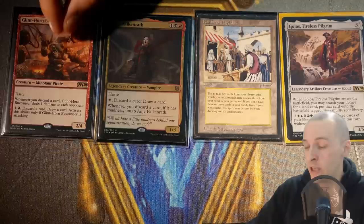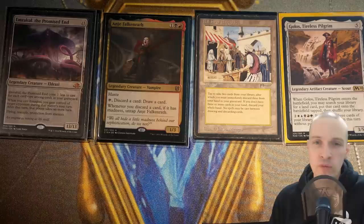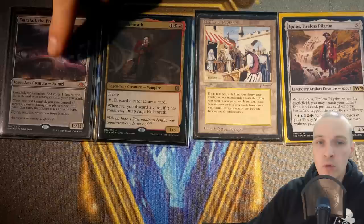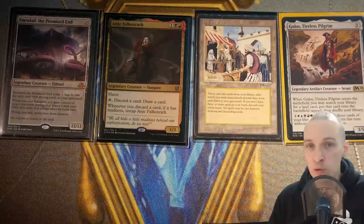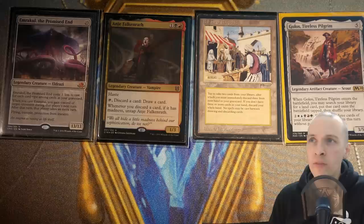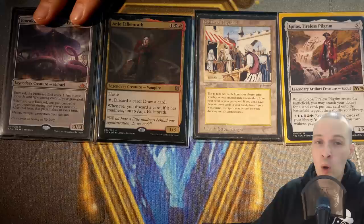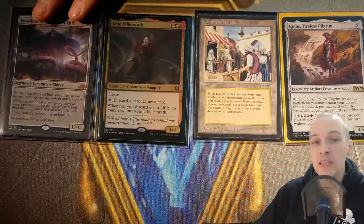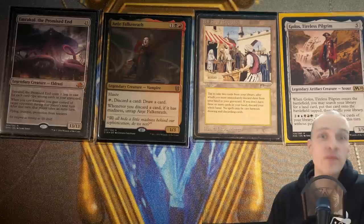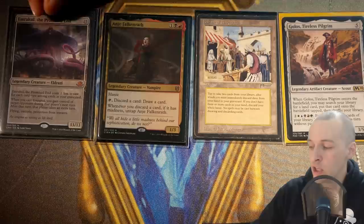Then there's Emrakul, the Promised End. We're drawing a high amount of cards and filling our graveyard, and if we have a high number of different card types we can reduce its casting cost significantly enough to cast it, steal an opponent's turn, and use that player to win the game. It isn't always consistent — you might target someone and not predict they were going to win, and just disrupt the game chaotically. I have won games by stealing an opponent's win con and winning with their infinite damage. But mostly when I cast it, I kill one player and then have a 13/13 flying to beat face. This is probably a Plan B or Plan C.